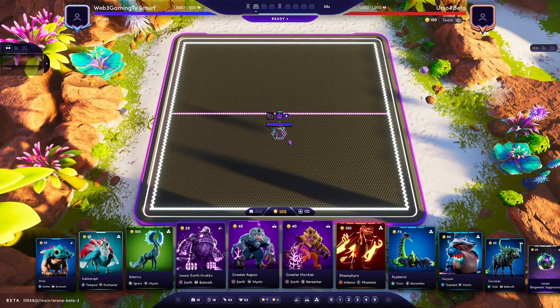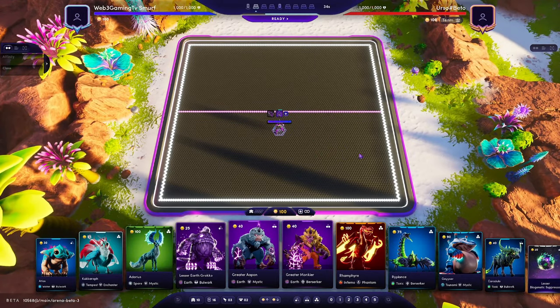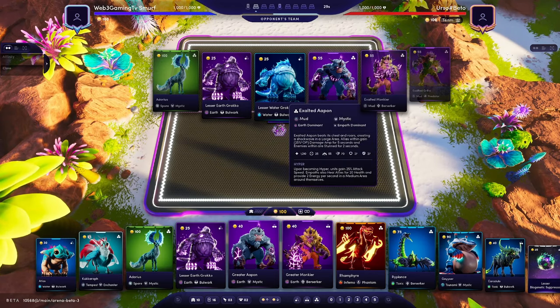I wanted to show you this Enchanted Mystic build I've been working on. I'll show a game against every meta team at the moment, and by the end of it we should be able to tell how well this team does against all the meta builds, and get a very good idea of how to play it.